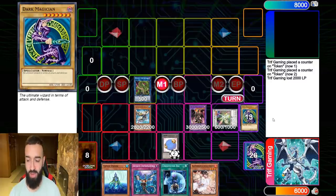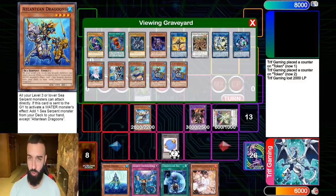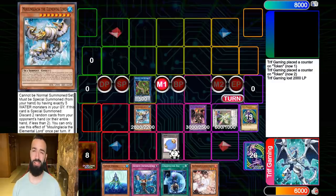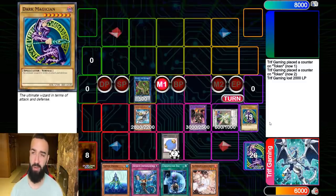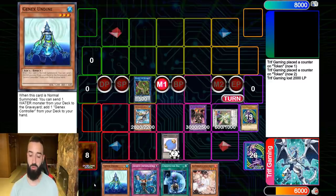If you open Undine and Dragoon, then you can end on Moulinglacia. You play three Minstrel and three Dragoons, so if you open Dragoon or Minstrel with Undine you can still end on the combo. You also play different water extenders like the Tiny Water Spirit. Undine and Unexpected Dai are not ideal together, but having Diva in hand too means it just doesn't matter.